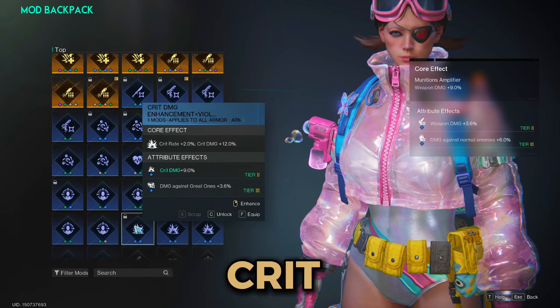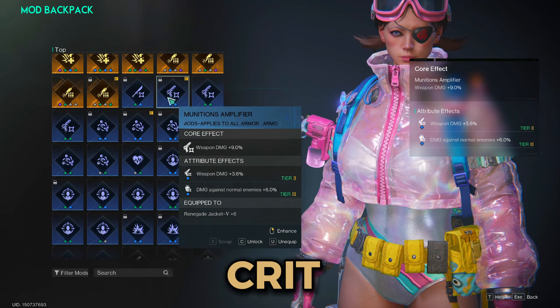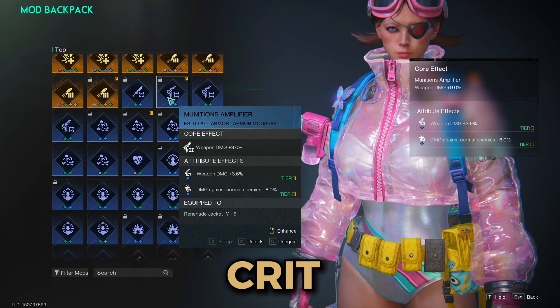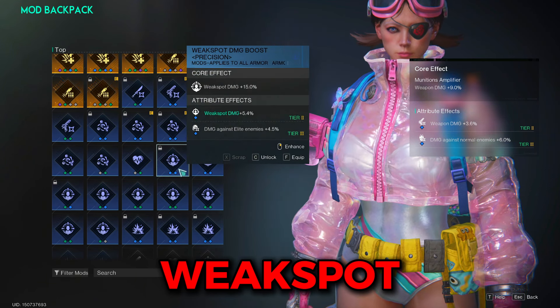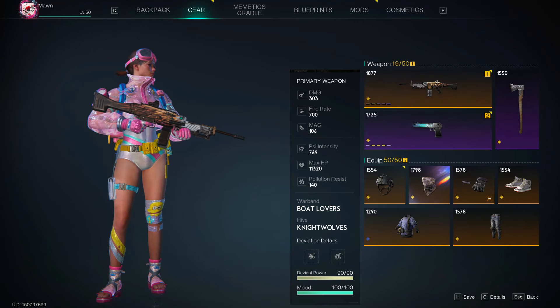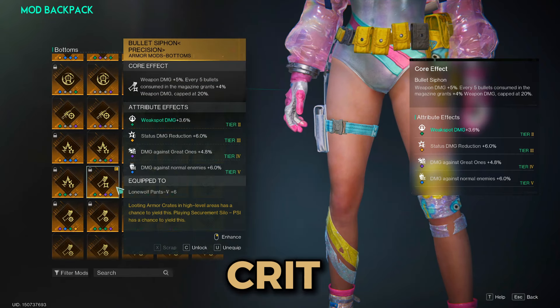For your top mod on the crit build, go with either munitions amplifier or crit damage enhancement. Usually I'd prefer munitions amplifier since you'll have more crit damage than weapon damage bonus, and you won't always crit. For the weak spot build, it's either munitions amplifier or weak spot damage boost, depending on if you're able to hit weak spots and your weak spot to weapon damage ratio.